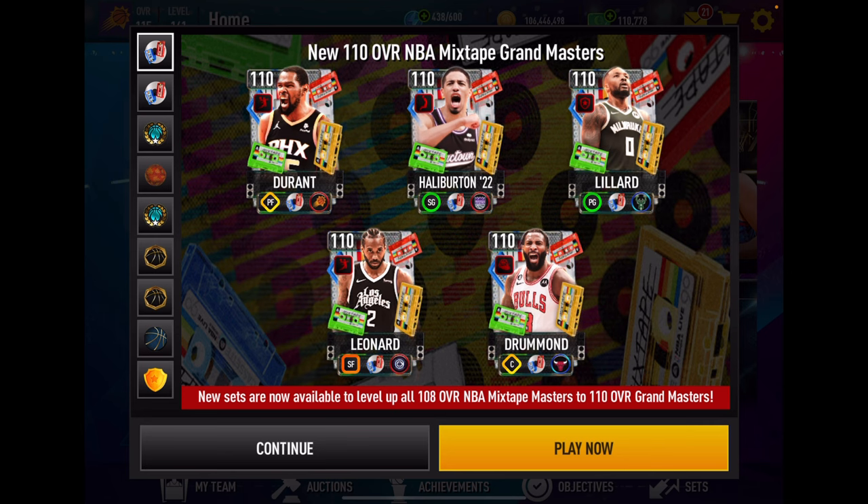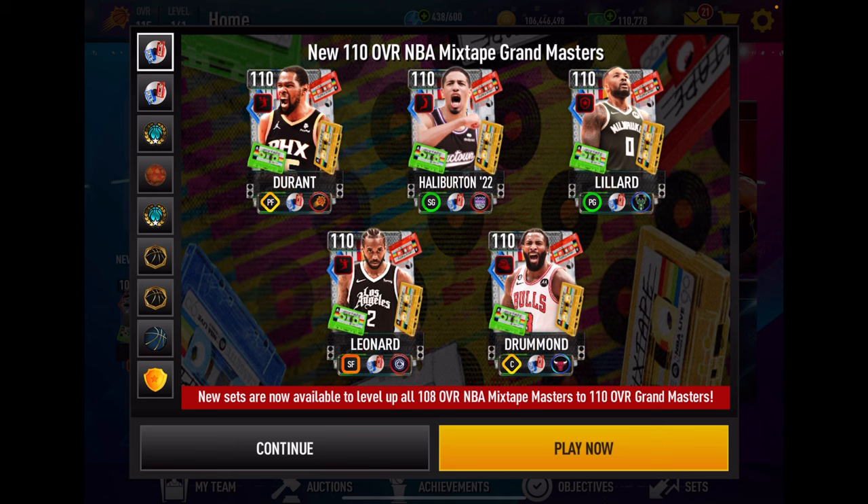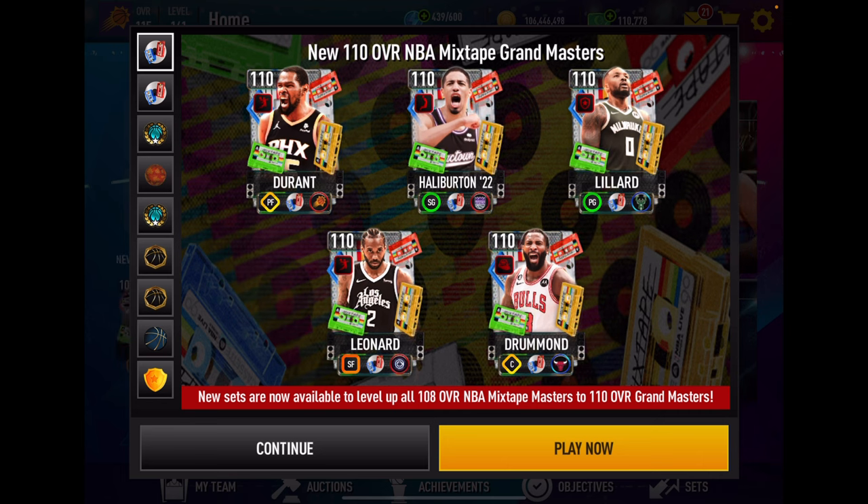Bottom line: we have five 110 masters that all have very good team boosts and in my opinion are all extremely well-built cards. If you're no-money-spent, you can get one of these 110s, and maybe if you get lucky a 110 and a 108. What's good about this iteration of the Dungeons and Basketball promo format is that you can't go wrong picking any one of these five 110s. I'm not even going to try to rate them from one to five — they're just all very good cards, and that's what makes this a very good promo.